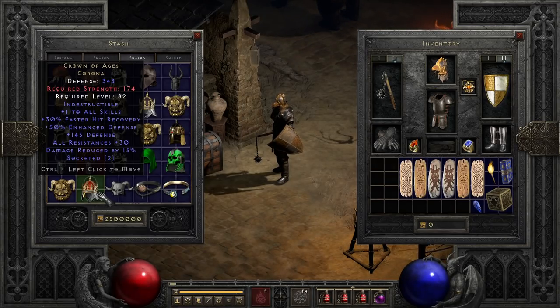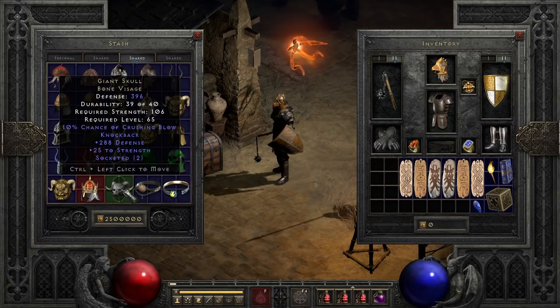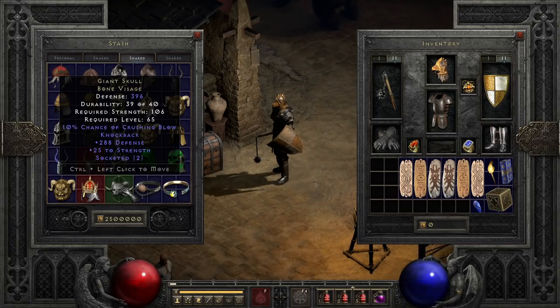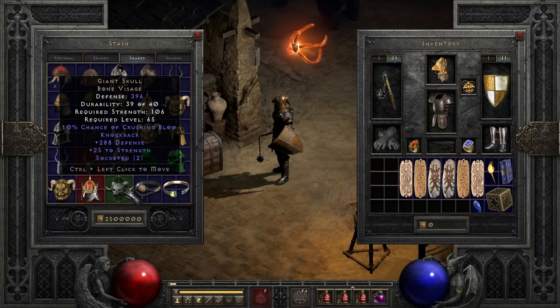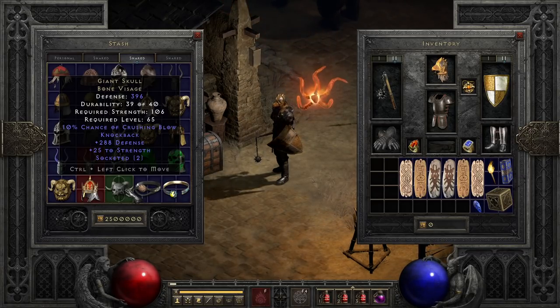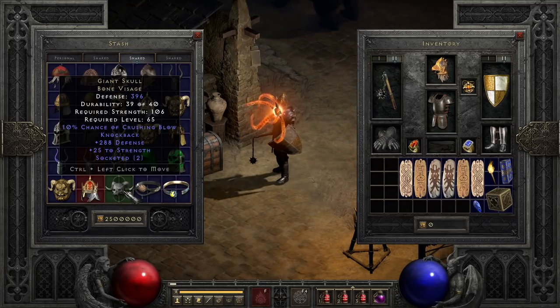The last normal elite helm before the circlets is Giant Skull, a rather special helmet that doesn't look like it should be at first. Thanks to being a source of crushing blow with knockback and a boost to strength, along with reasonable stat requirements and open sockets, this helmet is just as flexible as Crown of Ages, and one of my favorite sleeper helmets for Act 1 mercenaries as well as Boazons — letting it do a lot more than it seems like it should at first glance. It also just looks cooler than the other bone helmets, because Resurrected decided to make the other ones floppier.